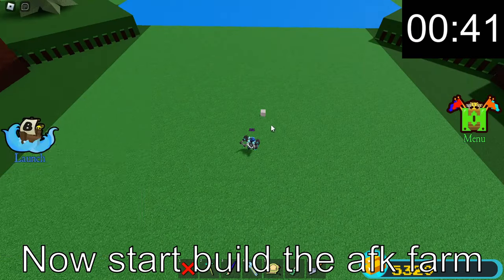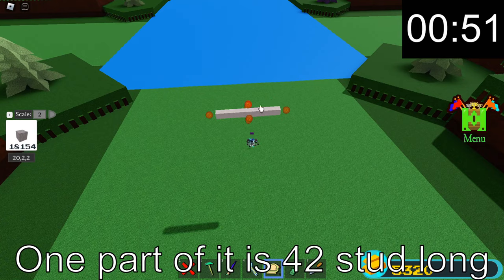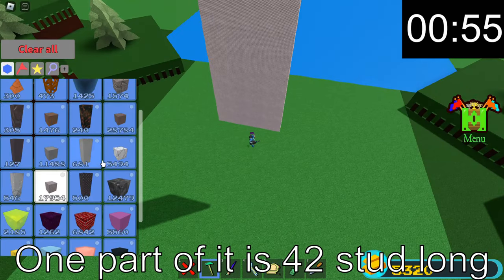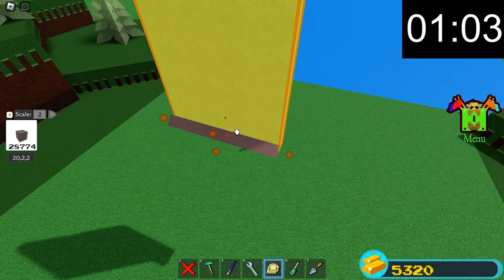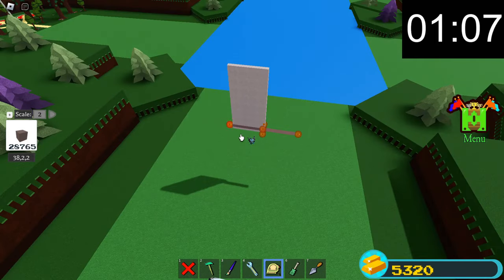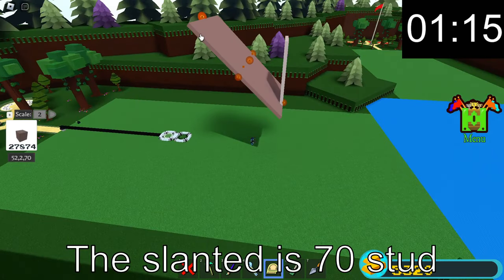Now start building the AFK farm. One part of it is 42 studs long. The slanted part is 70 studs.